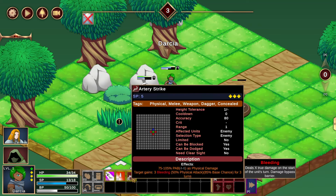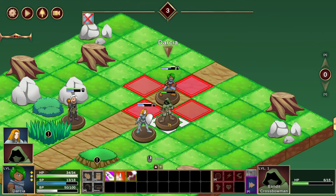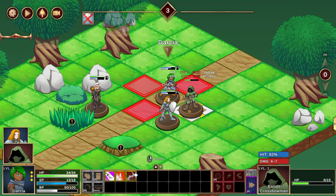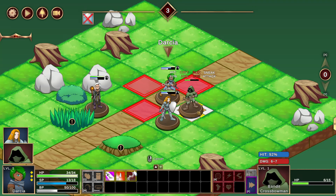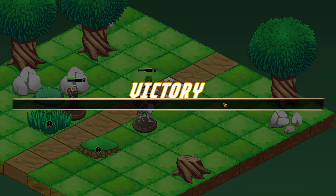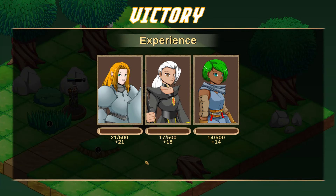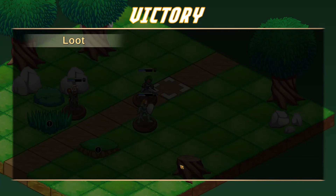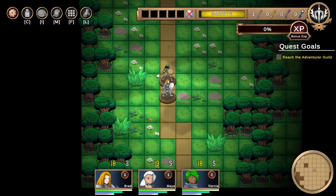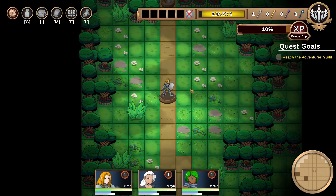Does it matter if I hit them from the back? Let's see. Go ahead and back it up — try to do an artery strike. 10% crit, 85% bleed. Beautiful. Victory! We get some XP of course, a little bit of XP. Don't let those numbers scare you off from this game though — you get XP from questing mainly.